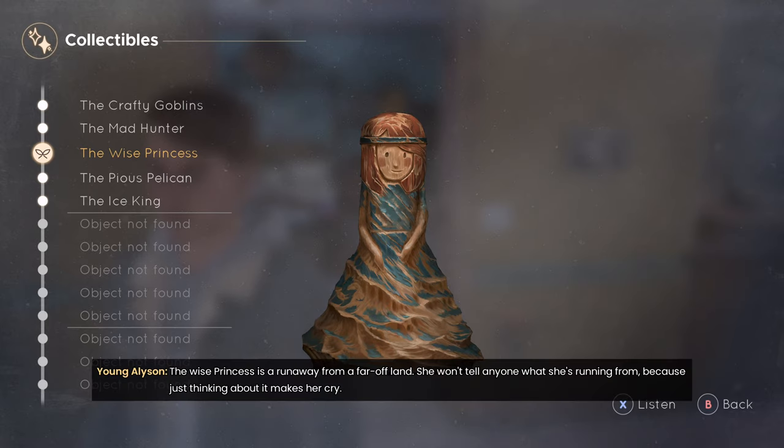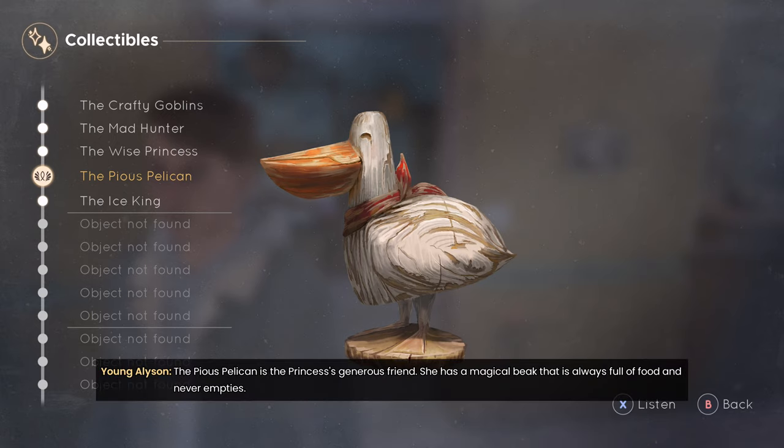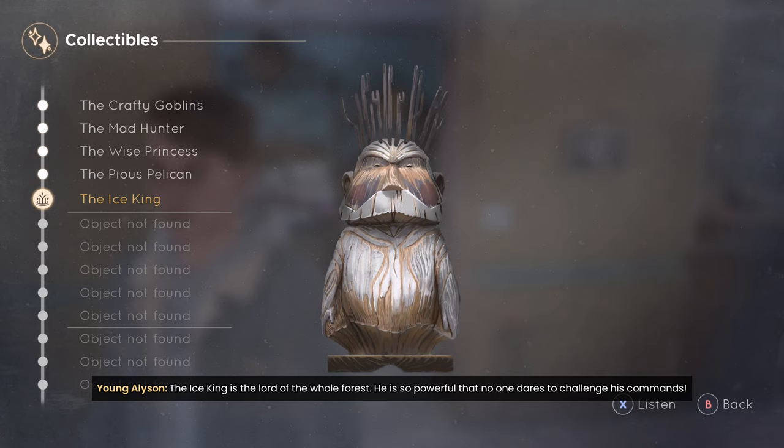The wise princess is a runaway from a far-off land. She won't tell anyone what she's running from, because just thinking about it makes her cry. She's friends with all the animals in the forest and has a kind and generous soul. The pious pelican is the princess's generous friend. She has a magical beak that is always full of food and never empties. The ice king is the lord of the whole forest.